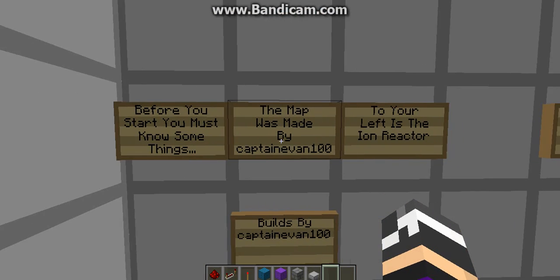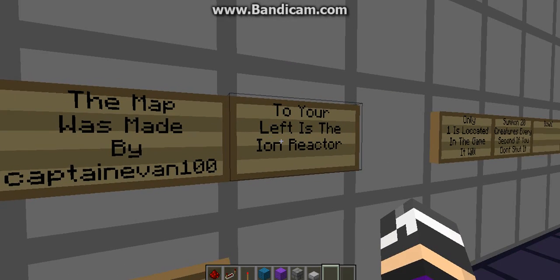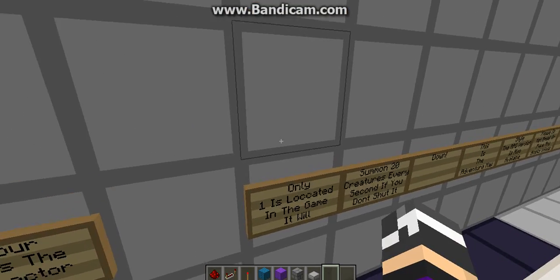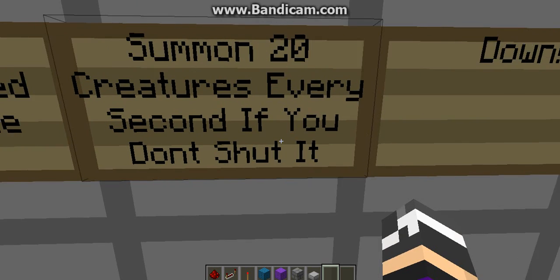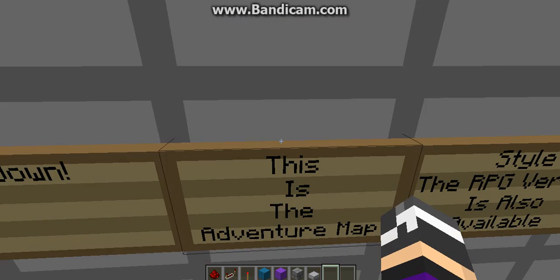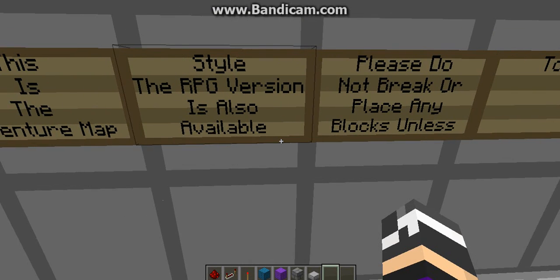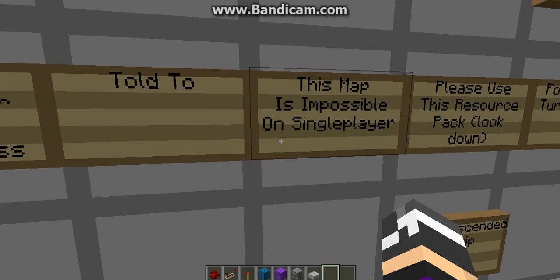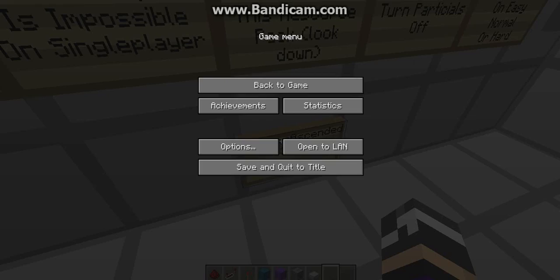Before you start, you must know some things. This map was made and built by CaptainF100. To your left is the Ion Reactor. Only one is located in the game. It will summon 20 creatures every second if you don't shut it down. This is the adventure map style. The RPG version is also available. Please do not break or replace any blocks unless stulting. This map is impossible on single player. Please use the resource pack.